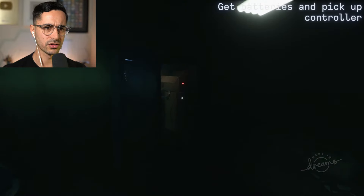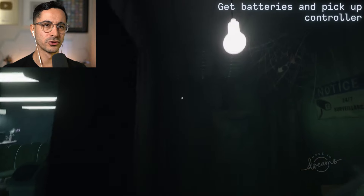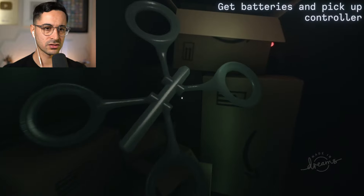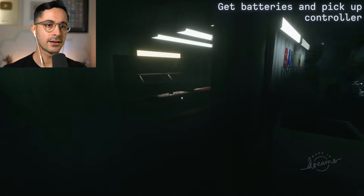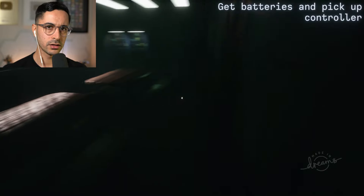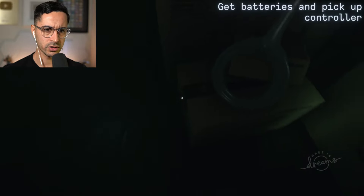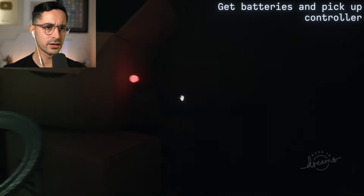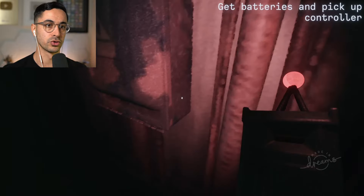Get batteries and pick up controller. Oh my god, the door opened on me. It's our drone! I forgot how we found the drone just in a cupboard on the side. 24-7 surveillance. Okay, we know where one of the batteries is. It is right here. Do we need to find one or two? Okay, that's one. To get batteries and pick up the controller — where's the controller? Isn't it around here somewhere? Oh, this game is so dark. Give me a flashlight or something, please. Oh, there's the controller. The controller is a flashlight. I spoke too soon.